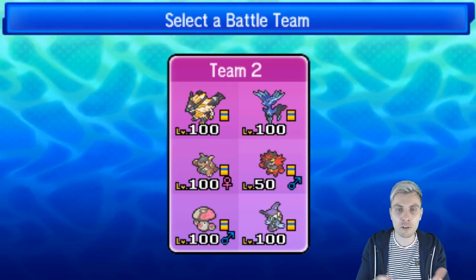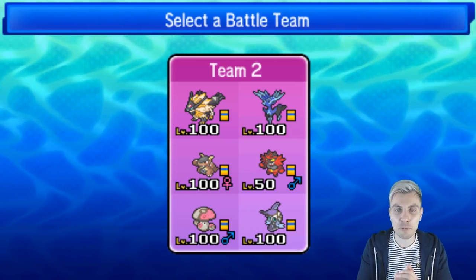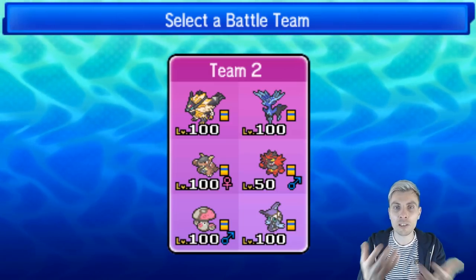Just to recap the team: we've got the Duskmane, the Xerneas, the Kangaskhan, Incineroar, Amoonguss, and Tapu Fini. If you'd like to see a team paste, the Pokepaste is all down in the description below. You can go and check that out and try it out.